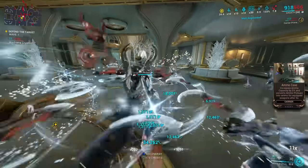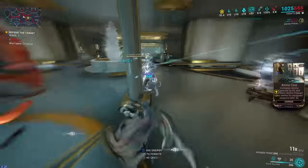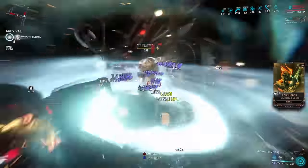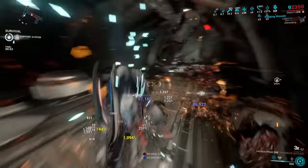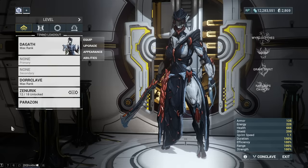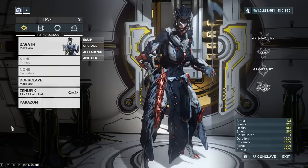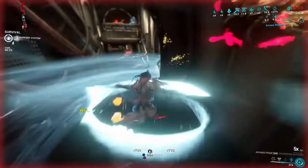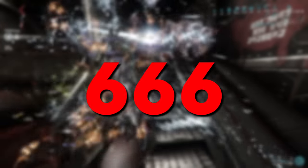With Dagoth, I want to split the build section into two parts: first survivability, then ability maximization. At level 30, she has quite a health pool of 666 — very nice, DE, I see what you did there — but she's not necessarily a health tank because of her basically non-existent armor.